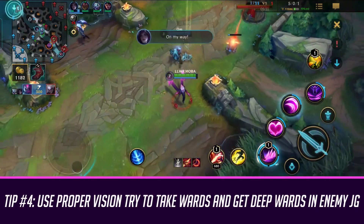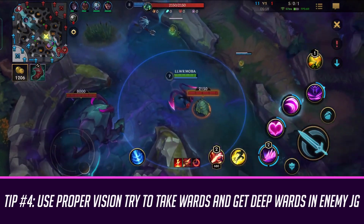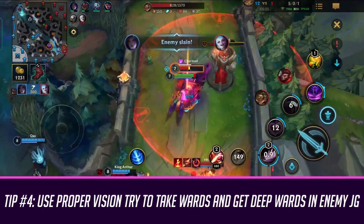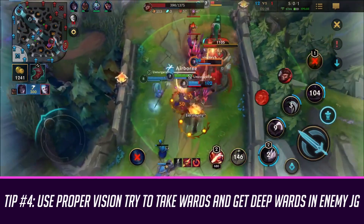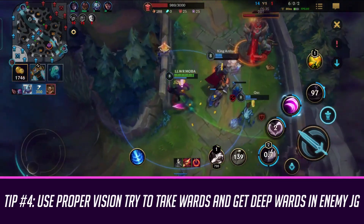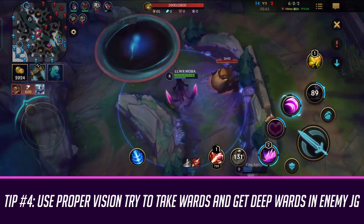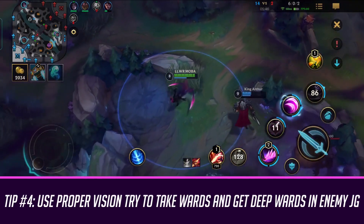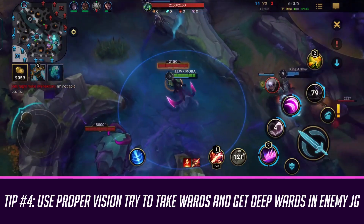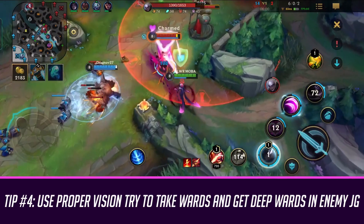My last tip is going to be how to set up vision with Evelynn. With Evelynn, you actually do not need Sweeper — because you can just walk through wards with your passive and they will not be able to spot you since you are invisible. Instead of taking Sweeper, you can just take normal yellow wards. Unless you're clearing wards on objectives, this is probably the way to go — you can tell your support to take Sweeper if you're really worried about objective wards. With normal wards, you can go for deeper wards into the enemy jungle, try to spot where the enemy team is, and help set up more ganks with your passive and your charm.